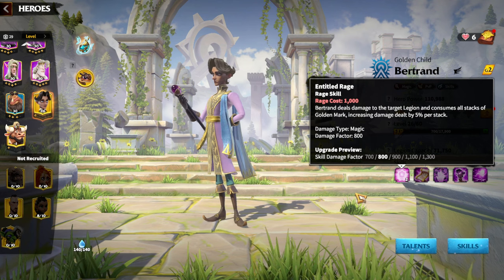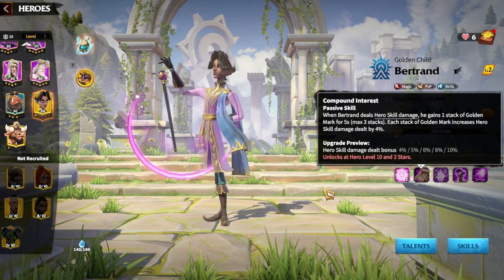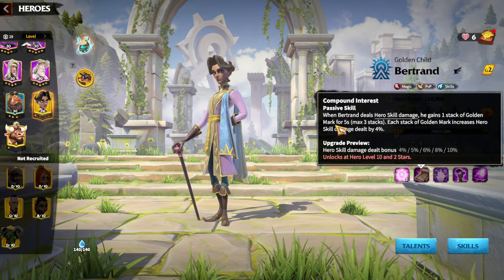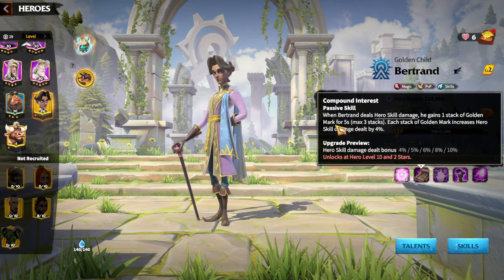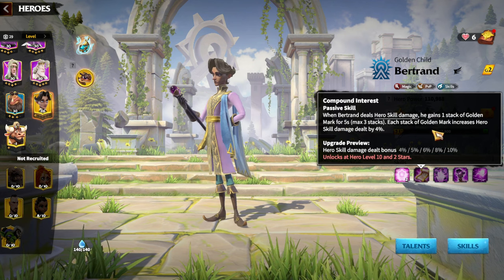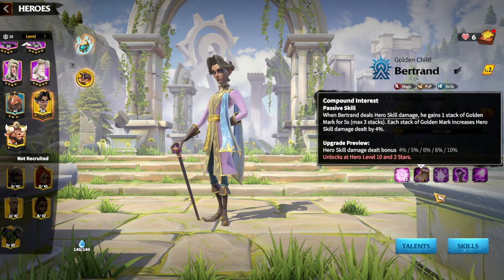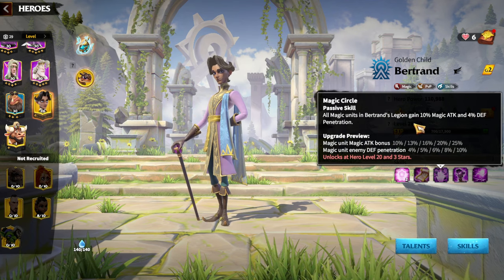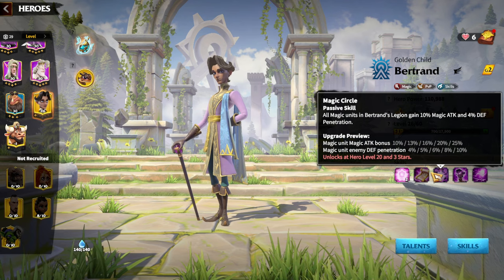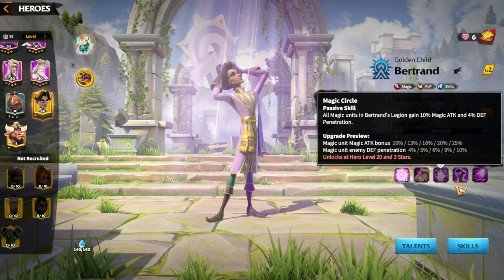Whenever you see percentage-based damage you always feel good about a hero. The second skill: when Bertrand deals hero skill damage, he gains one stack of a golden mark. The whole playstyle is around having golden marks on your target, and each stack of the golden mark increases hero skill damage by up to 10 percent, which is quite a good amount. The third skill provides pure buffs — a magic attack buff and defense penetration.